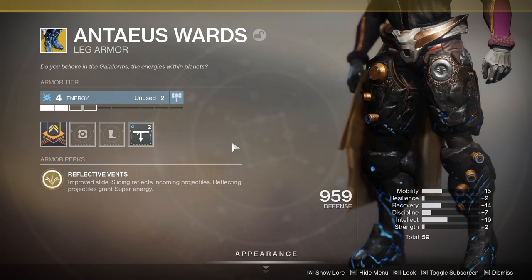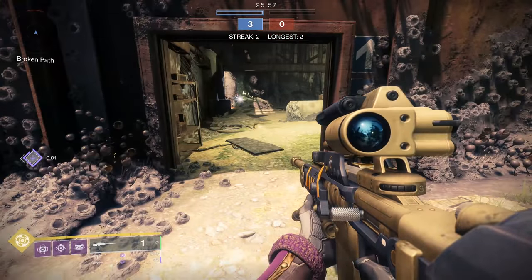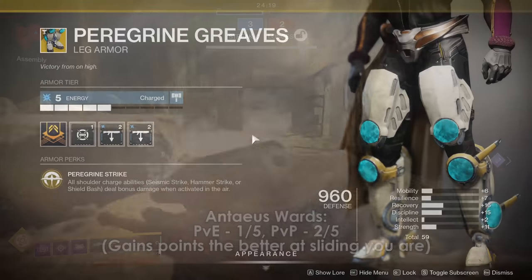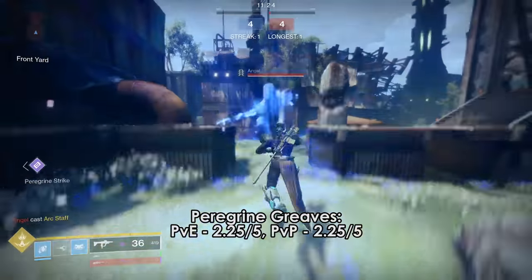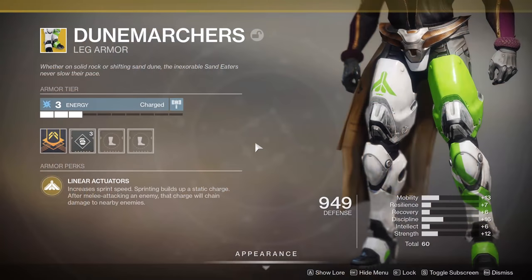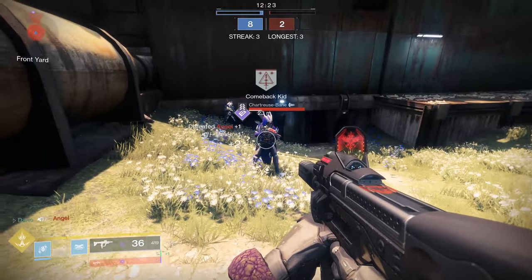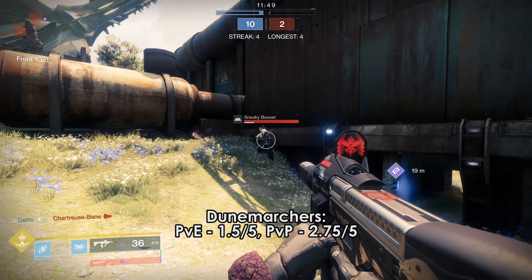Antaeus Wards are a pretty high-skill exotic to use effectively in PvP. I originally thought these were going to be pretty insane, but I feel like I barely see them. High payout, but high skill to use. Peregrine Greaves — one-shotting supers while in the air, killing through overshields — is a very potent effect for PvP, but the amount of times you'll actually get to use this effect in a meaningful way is low. I would probably swap to this after 2-3 minutes of a match when supers start appearing. Dunemarchers require you to be on the ground to activate, the sprint speed is nice, and they can help you skate a little bit better, with potential arc lightning chaining for extra kills.